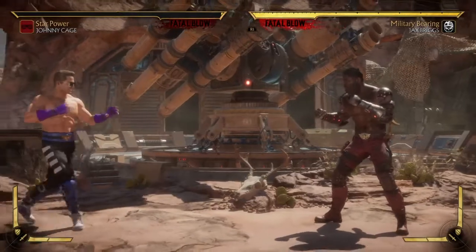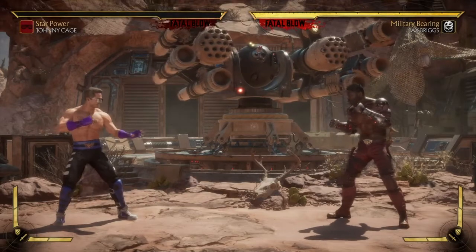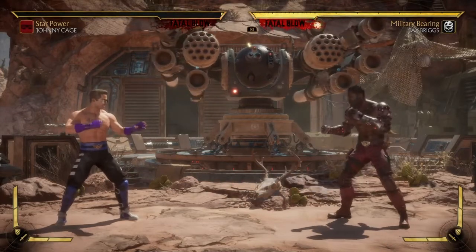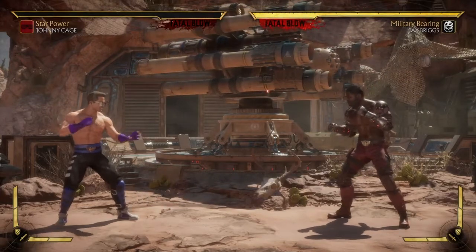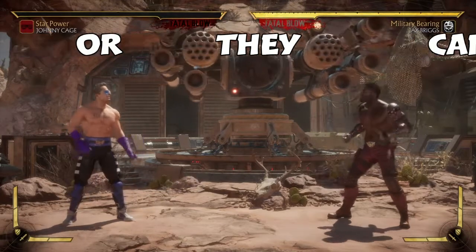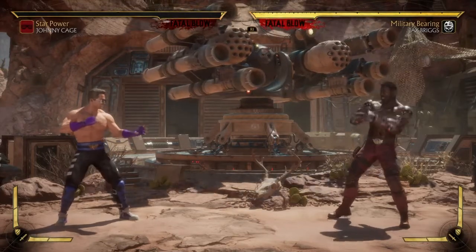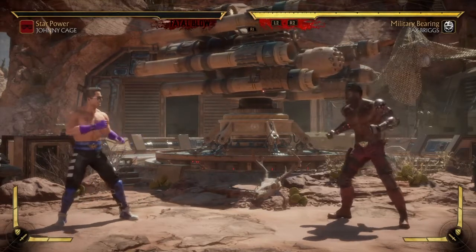He can literally use this to his advantage. The downside is that you have to be down to where the Fatal Blow is available to you. If the opponent is very experienced and they understand that you can take advantage of that situation, they're going to have to respect that option. The other downfall is that it's difficult to do, and you have to predict that the opponent is going to use a string where there's going to be a gap in it, like Jax's string.